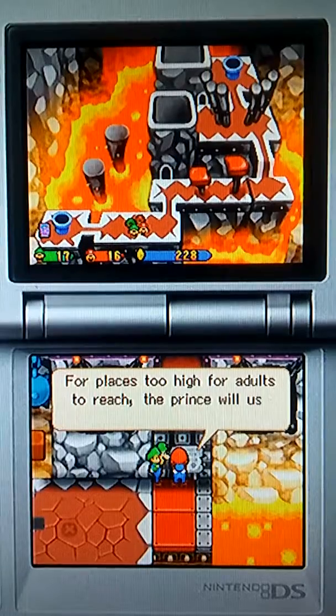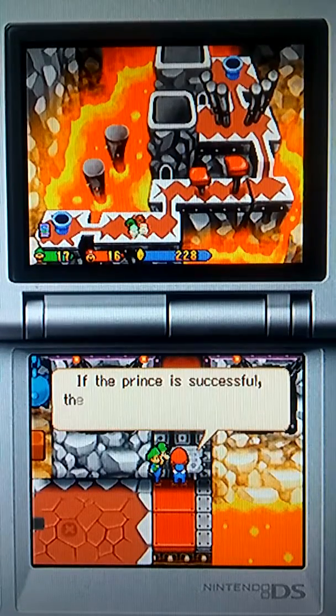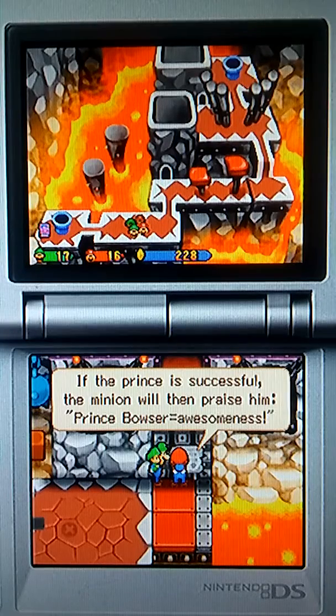For places too high for adults to reach, the parents will use X or Y to jump off a minion. If the prince is successful, the minion repraves him.